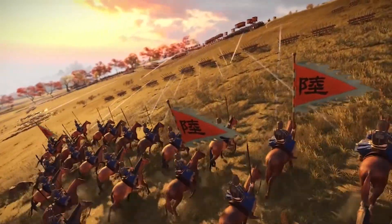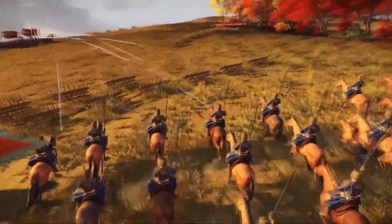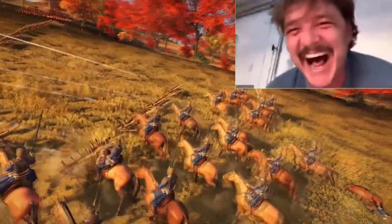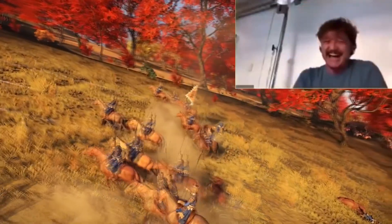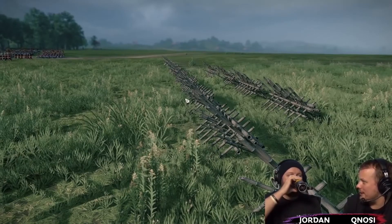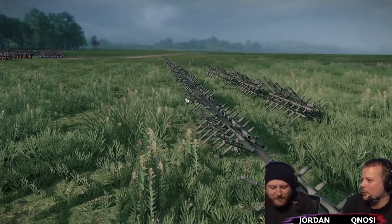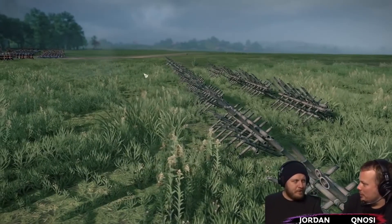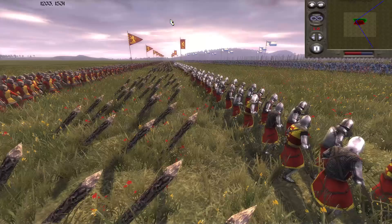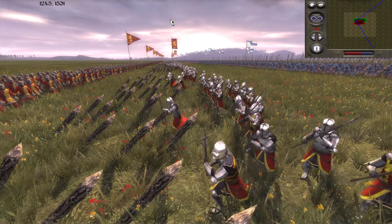Would the AI see them and try to get around them and notice it as a blocked path? It's more like a stealthy mechanic versus the AI, because otherwise if you just put it down and the AI knows it's there, it would just always go around it. We wanted to reward active gameplay, so if you place it down and play around it, the AI can be tricked by it. Sweet.